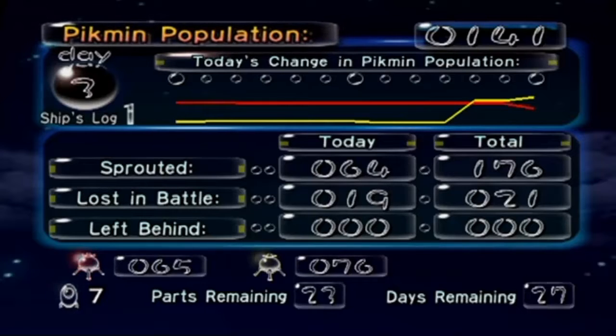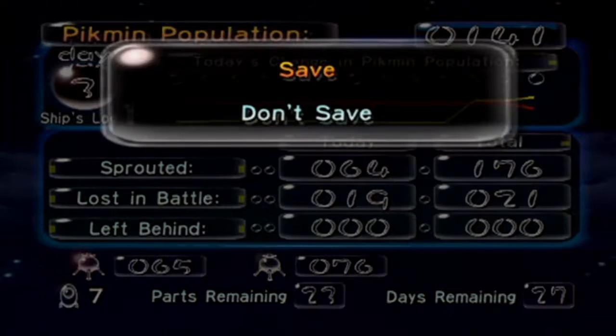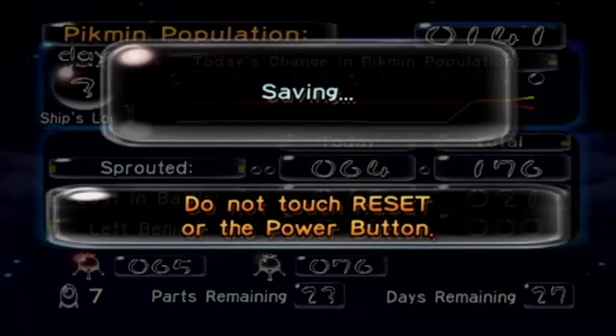Either way, we have seven parts. We lost 19 in battle — 14 of them died to a freaking bomb rock. But we sprouted 64 so we had like a 40-45 net gain maybe. I'm a math major in college, math is my strong suit — sure. We still have a good number. We have 23 parts remaining and 27 days remaining, so everything's still good. I call this day a somewhat successful day.